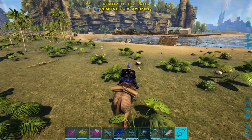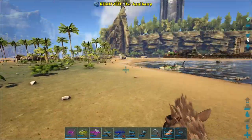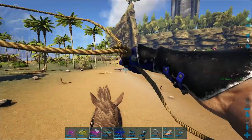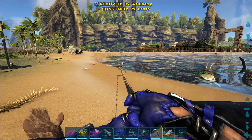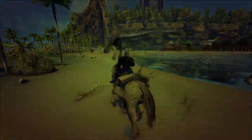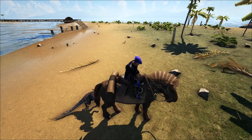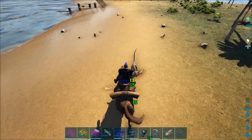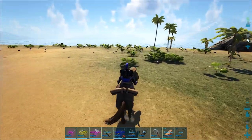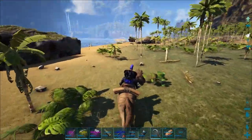Still getting used to the new UI. If you pull out a lasso it goes into first person mode, and every time you throw one you lose it — you can't reuse it. So I lasso a dilo, we have him, he can still attack us. I get donkey kicked repeatedly and can't stop lassoing. This guy is really not a fighter — we nearly get killed by a dilo.